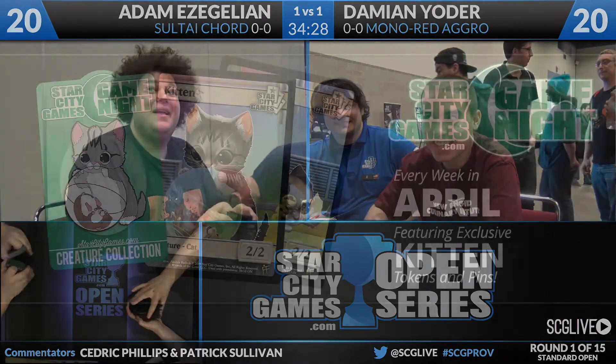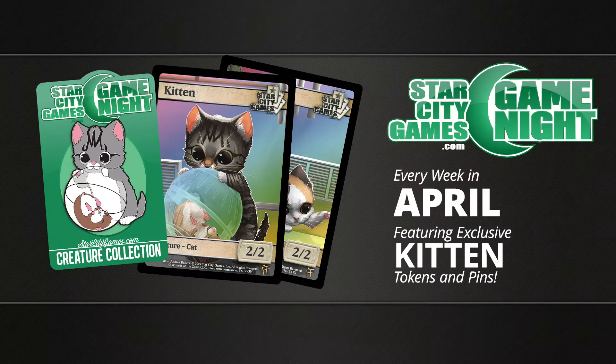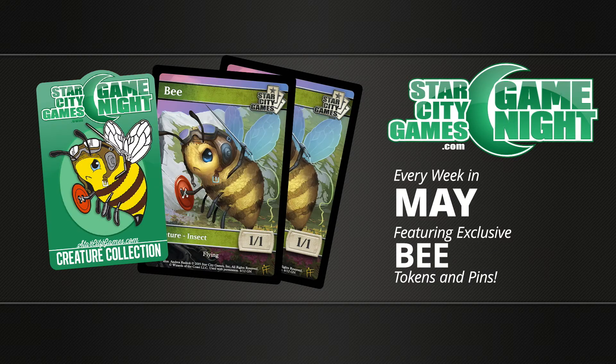Players shuffle up for game three. We'll talk about SCG Game Night — it is the month of April, and this kitten kit is available. This has been very popular from my Facebook feed. Every month new pins and foils are generated to give out at your store. You can run Game Night however you want — sanctioned or unsanctioned — just get players in your store for some fun and friendly Magic any day of the week. The May kit is also coming down the pipeline.